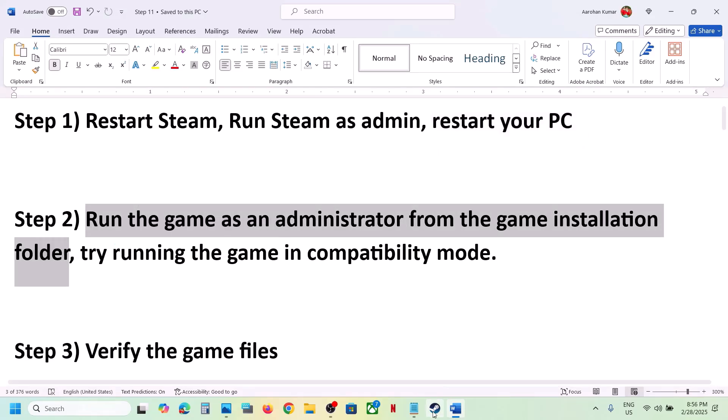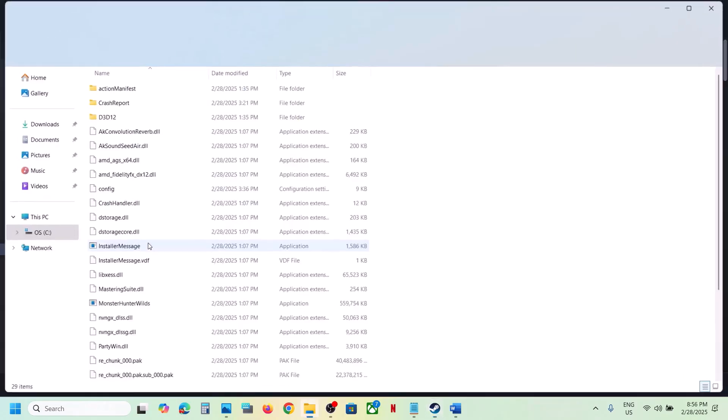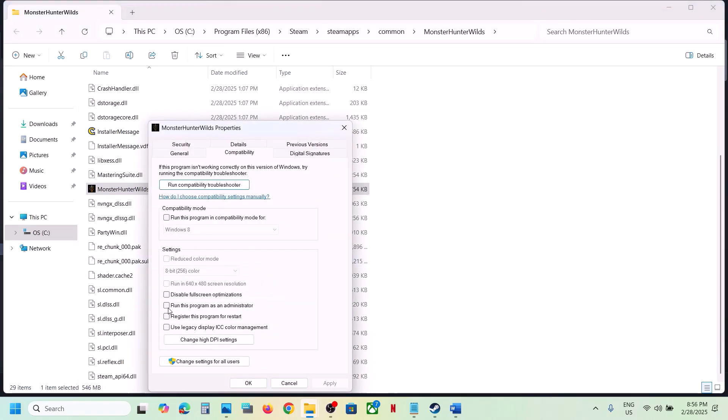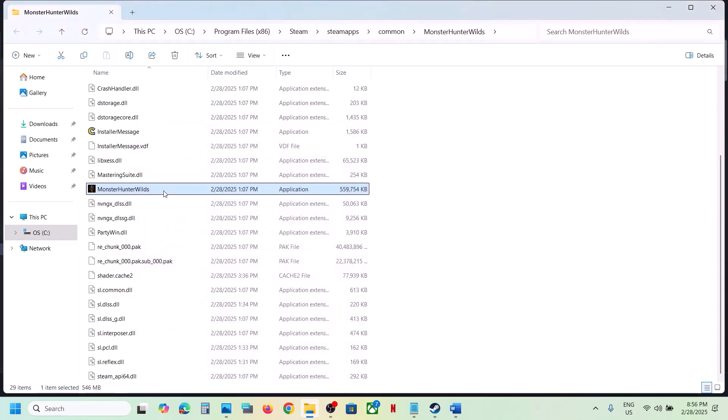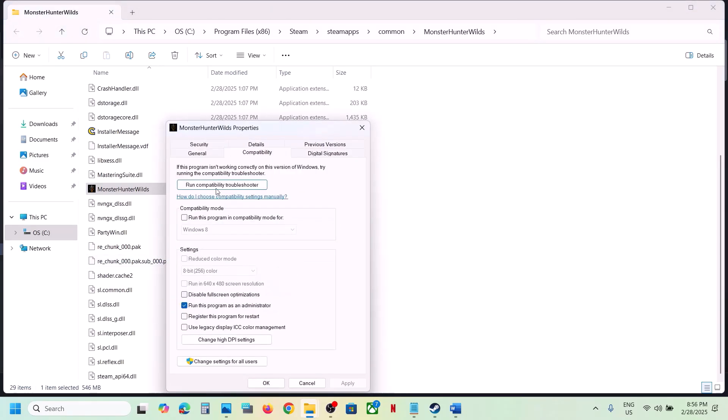The next step is to run the game as an administrator from the game installation folder. Right-click on the game, select Manage, click on Browse Local Files — it will take you to the game installation folder. Double-click and launch the game from here. If that does not work, right-click, go to Properties, go to the Compatibility tab, and put a check on 'Run this program as an administrator', hit Apply, click OK, launch the game and check.